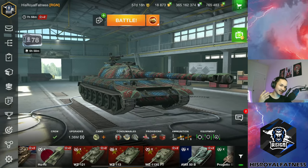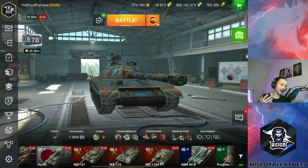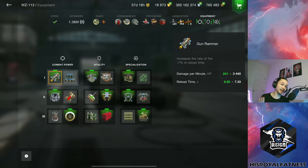Next, let's discuss the gun. This tank has a very accurate 420 alpha damage gun that is just god-tier. If you're running the rammer, you have 3,440 damage per minute — that is better than any other Tier 10 heavy tank. It absolutely rips apart other heavy tanks, because your standard heat penetration is 340, which is going to have no issues going through the majority of vehicles frontally.